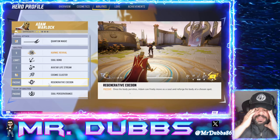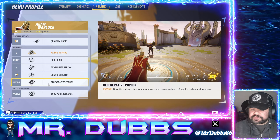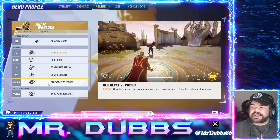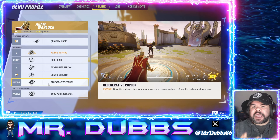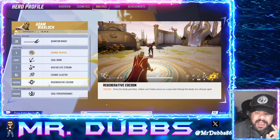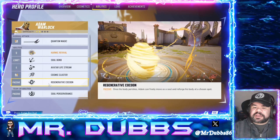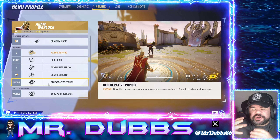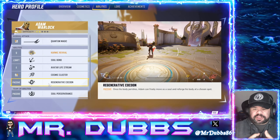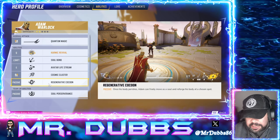Regenerative Cocoon — this is a bonkers passive ability. Once his body perishes, Adam can freely move as a soul and reforge his body at a chosen spot. So he can move around the map after being taken down to a more advantageous position and then just revive himself. It's absolutely bananas. He goes down and he can move himself, position into a better position, and then just instantly revive. There is a time gate on it after using it, but as you're seeing here, it's not very long.